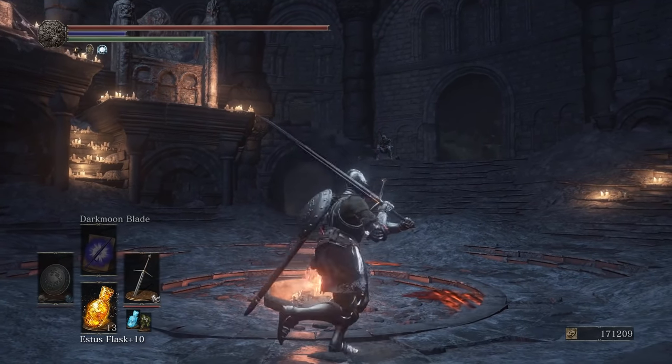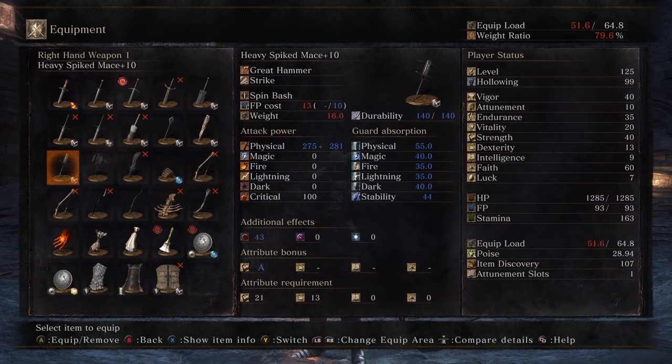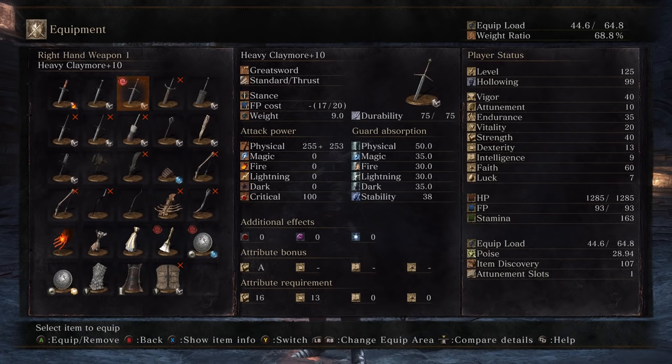The Claymore performs best when utilized with a strength build, so that's kind of what I have going on here. At 40 strength, the Claymore yields 509 AR. Now, unlike a lot of other strength weapons like the Leto's Great Hammer or the Heavy Spiked Mace, it doesn't really get too many damage returns after 40 strength.